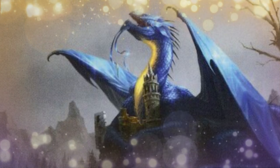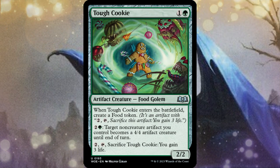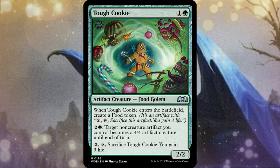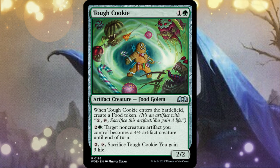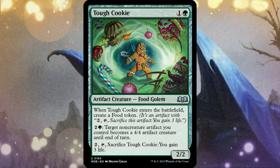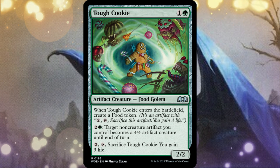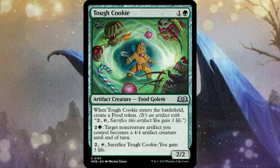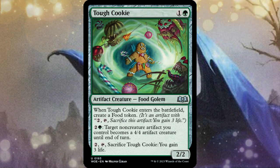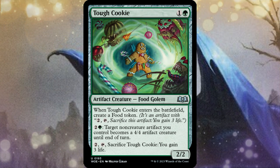I also want to mention Tough Cookie, because of course we're in a food deck. It's a food itself, so we can sacrifice it to our commander. If we have food tokens on the battlefield we can animate one to become a 4/4 artifact creature. With enough mana we can do that to multiple food tokens. It is also a food so you can sacrifice it for three life if needed. In the late game with extra mana and food tokens on the battlefield, you can animate them and start attacking opponents.